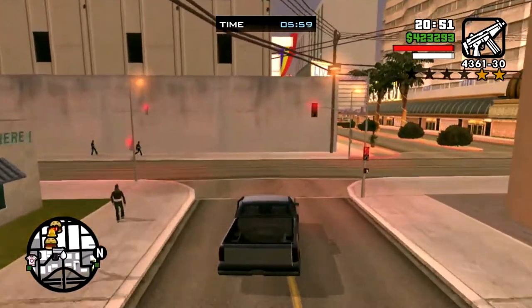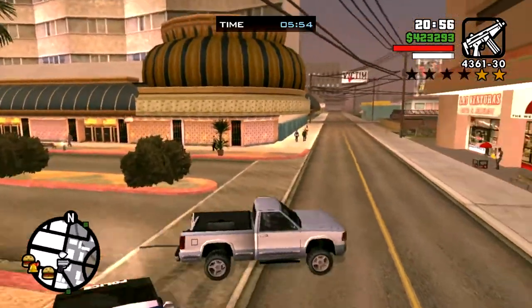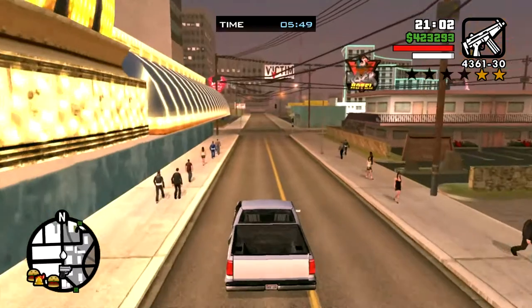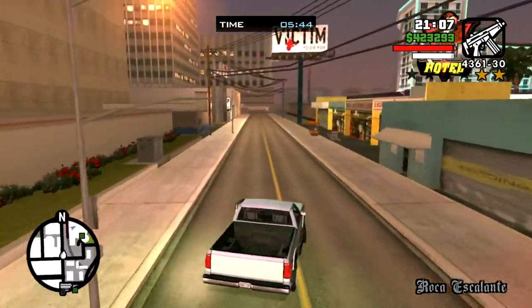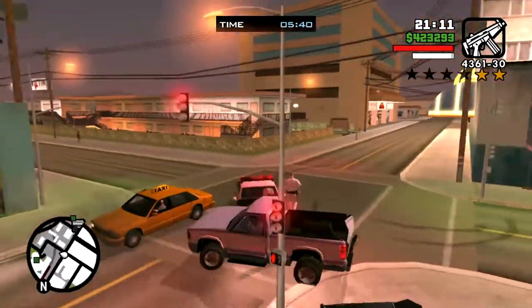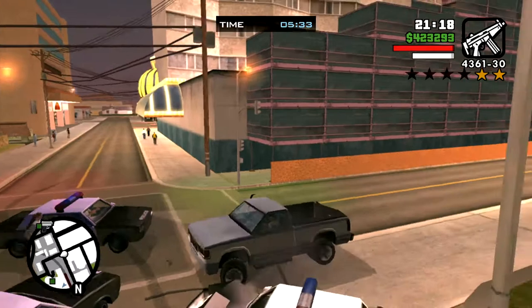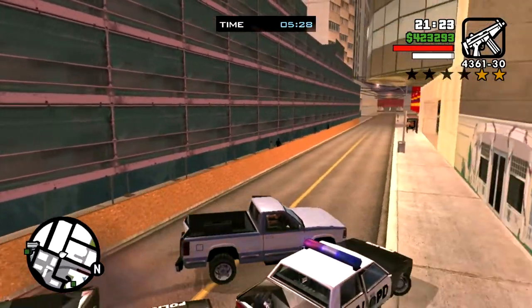With the two-star wanted level, the cops are going to fight me on this. They are hitting me with their cars — they're trying to pin me. It's the V-Rock Hotel, not the K-Rock. And they keep ramming my truck here. There's a guy trying to get into the truck — he gets squished. They try and box you in, pin you in. This eats up a lot of time.